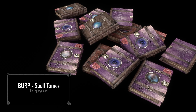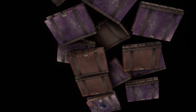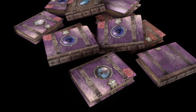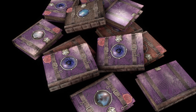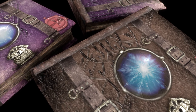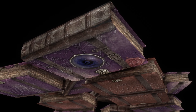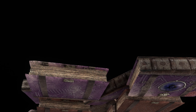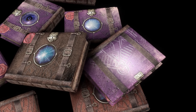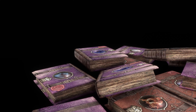Next up is BURP Spell Tomes, a small retexture of all the magic tomes in the game. Everything from conjuration to restoration to even destruction is all retextured with this awesome unique mod. This mod provides hands down some of the coolest looking designs for a spell tome retexture. The round symbol on the front symbolises what magic it is, as well as adding some character to the book. All tomes now have their own inscribed patterns and a variety of much cooler looking colours depending on what type of magic tome it is. This mod is a small one, but a good one that I recommend everyone adds to their list of mods.